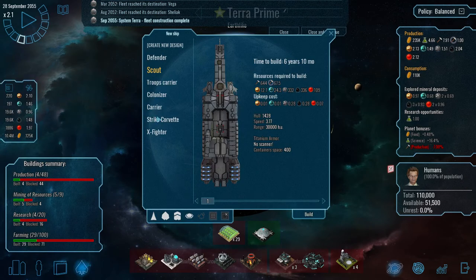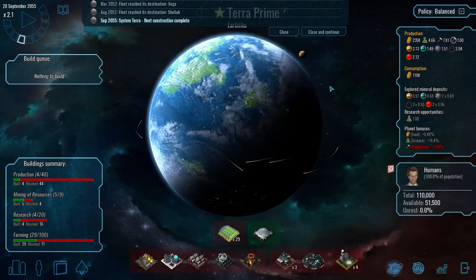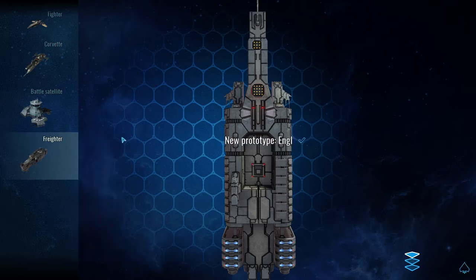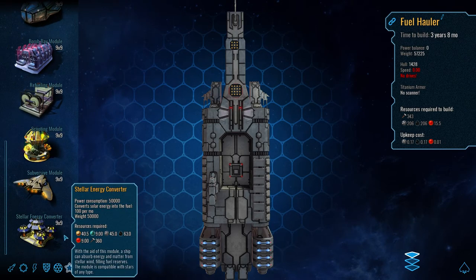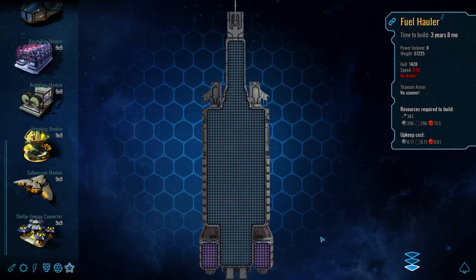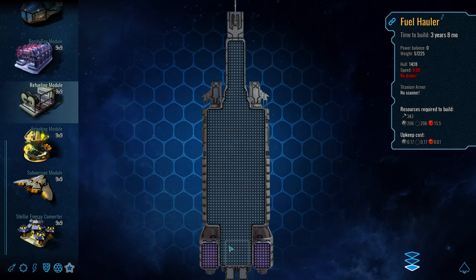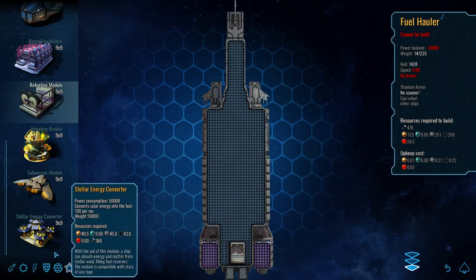Due to my previous experience in this game, I'm not going to build any of those options right now. Instead, we're going to design a new ship - what I want to do is design a fuel hauler, and that's what we'll call it. Basically what we want this ship to do is to resupply our scout ships and other ships to give them an extended range. There's a refueling module which allows the ship to carry out that function.